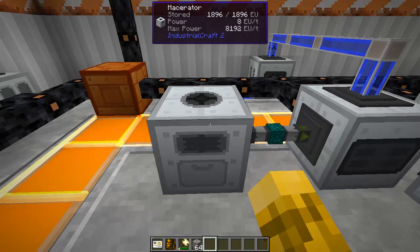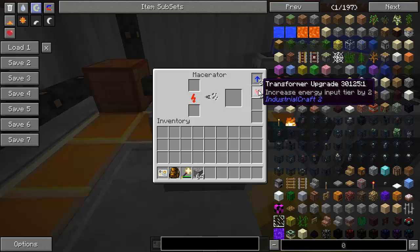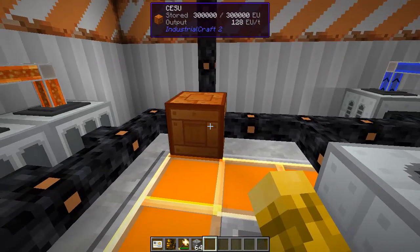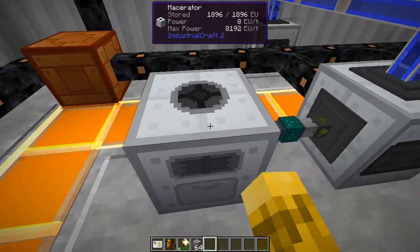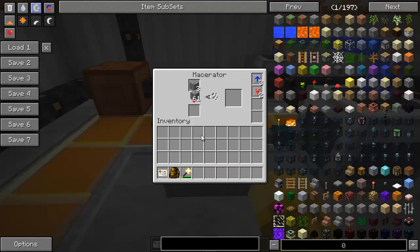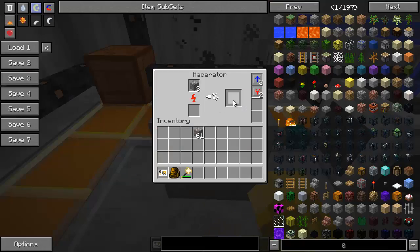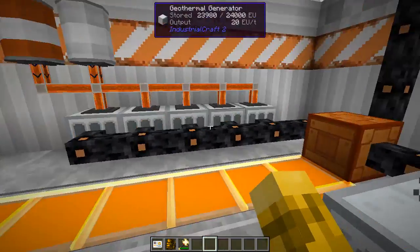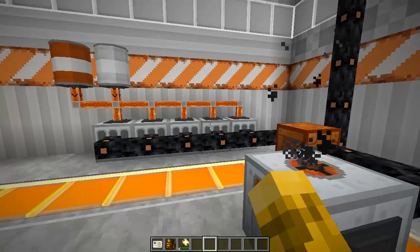The CESU puts out 128 EU per tick. By default the macerator can only hold 32 EU, so I've added transformer upgrades — which increase the energy input allowed — and speed upgrades, which increase processing speed at the cost of additional power. The macerator can now take up to 8,192 EU so the CESU will never risk blowing it up. You just put in iron ore and it creates crushed iron ore. The sound is a little loud and repetitive, which is a negative for IC2.